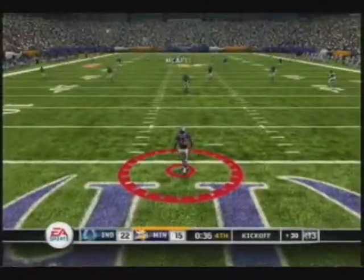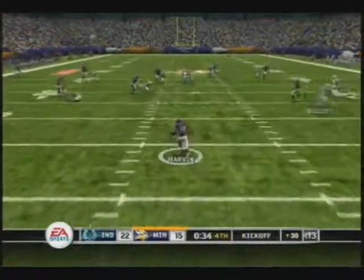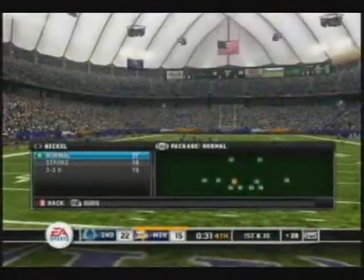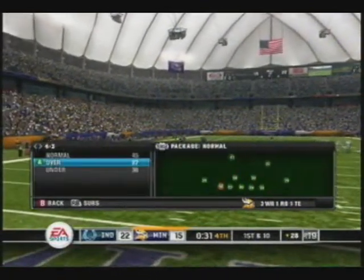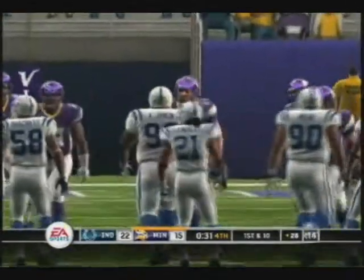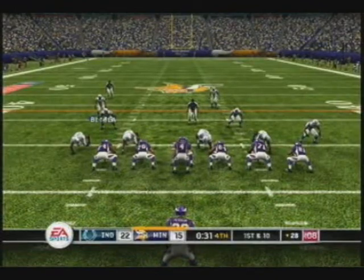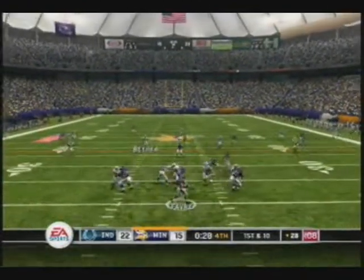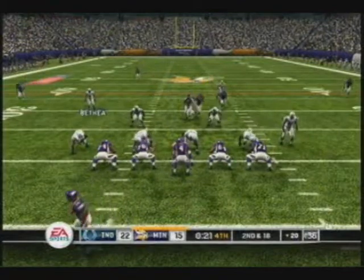Now I've got to play some defense and try to stop Brett Favre and Adrian Peterson, of course with Percy Harvin and Sidney Rice. They're coming out three wide, one running back, one tight end. I'm going to come out in the basic 4-3 over cover three. I love this defense because it covers basically everything, even if you have three receivers and three linebackers out — whatever your defense may be. It covers everything. That's a coverage sack — Brett Favre had nowhere to go with it and we get the sack.